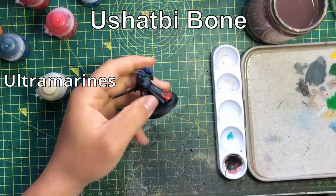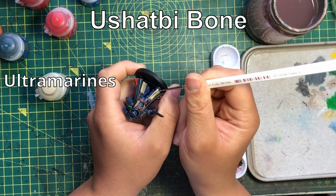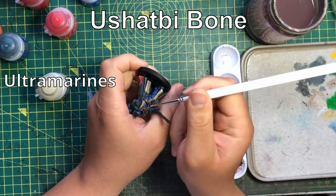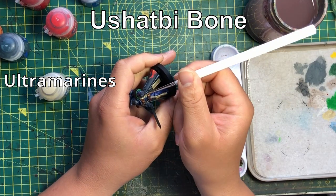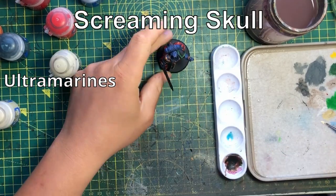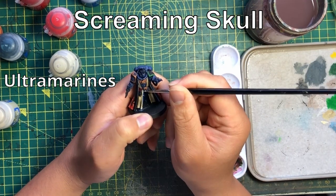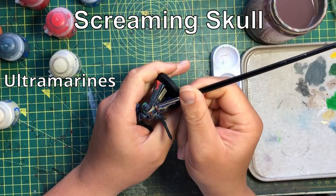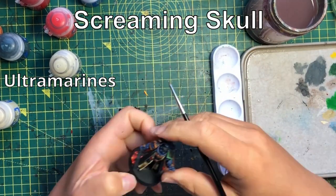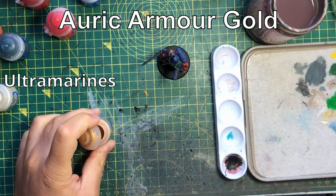Drop pod Devastators massively benefit from this as well — they are able, unlike many others, to get out and reliably lay down fire at the same rate as if they'd been on the board from the beginning. The tactical doctrine can be active for two turns, so you can have two turns of advancing and firing with heavy weapons you simply wouldn't get elsewhere. The Ultramarines ability to have a slightly more mobile gun line isn't available to chapters that are even more famous for gun lines.